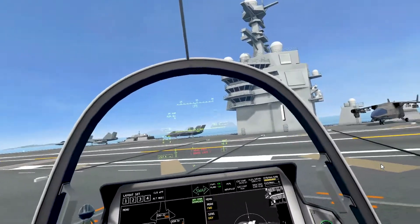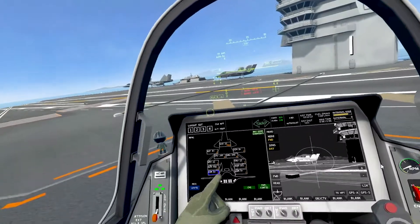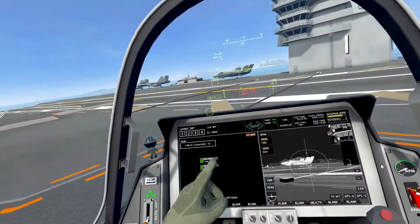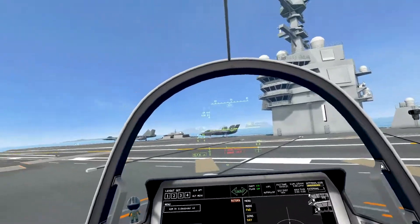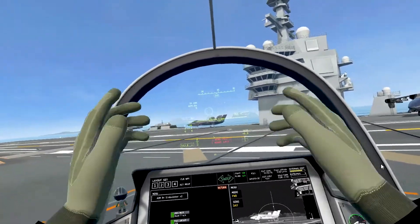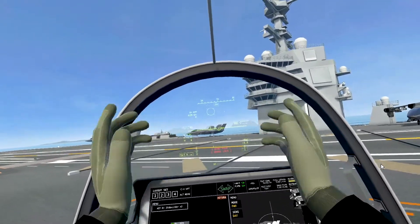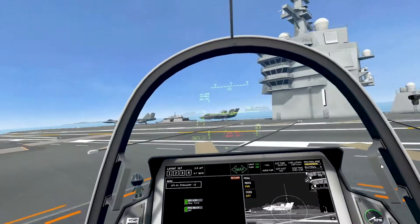Also, for the AIM-9+, make sure your tracker is set to head. In your store management system, set seek mode to 'head-track'. That means you can fly straight and shoot a plane off to the side — the rocket will go up there. They are most efficient when firing straight from the plane, but head-track gives you far greater flexibility.